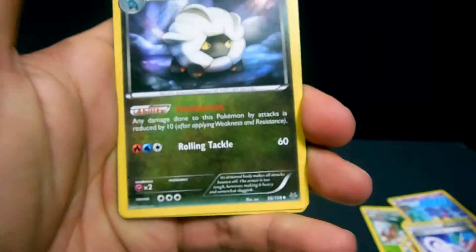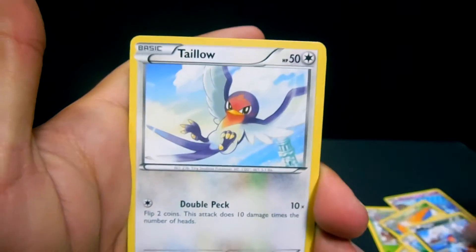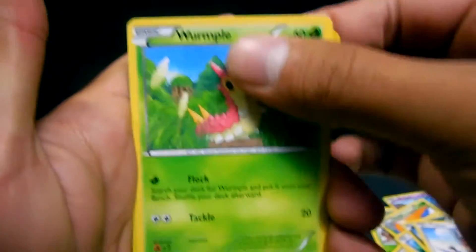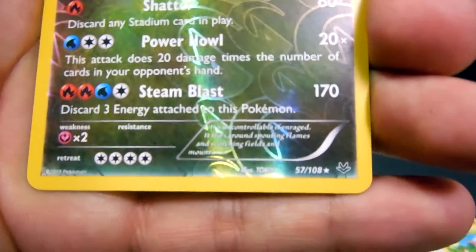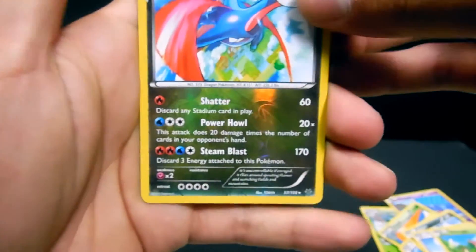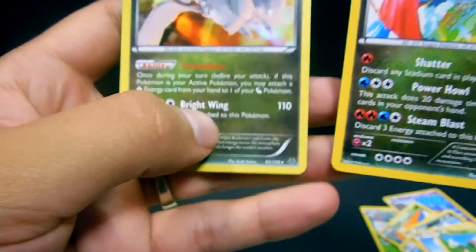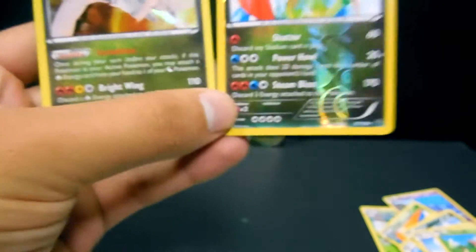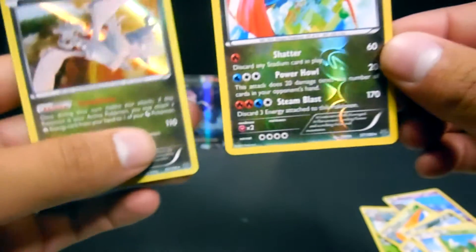We have a Latios Spirit Link, Shelgon, Ninjask, Pikachu, Budew, Bagon, Tailow, Wurmple — the reverse is a Salamence, which is also a Rare — and the actual rare for this one is a Holo Reshiram. That's pretty sweet. We got two Rares, two awesome Pokémon.